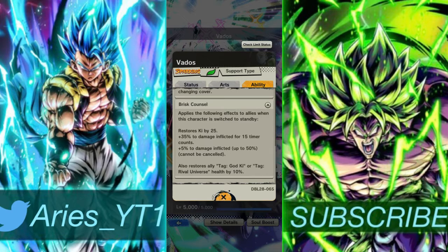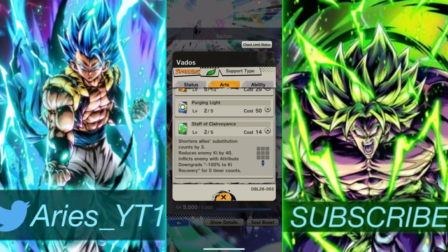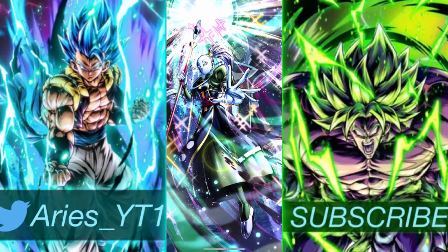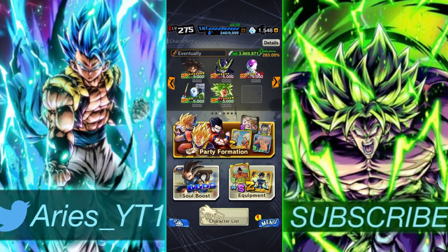She also restores ally health tagged God Ki or Universe 6 by 10% when she switches out. She restores ki by 25. Her green card shortens ally substitution count by 3, reduces enemy ki by 40, and inflicts attribute downgrade minus 100 to ki recovery for 5 timer counts. Her main ability restores ally health by 15%, boosts damage inflicted by allies by 30% for 60 counts, and cancels attribute downgrades. Vados is just dumb - you can't convince me she's not top 5.